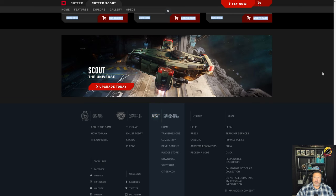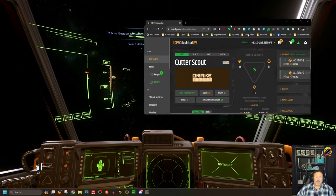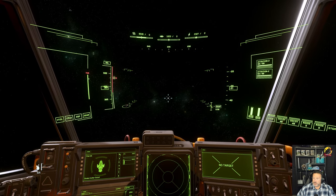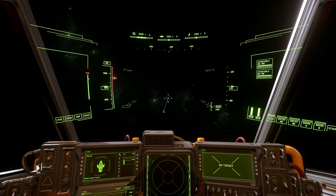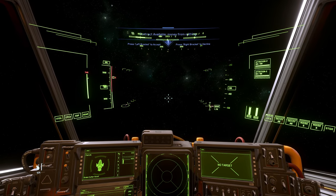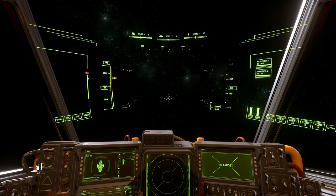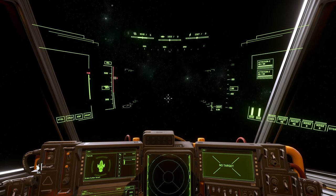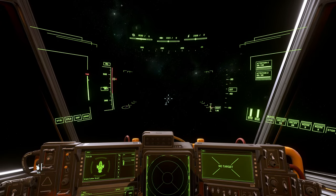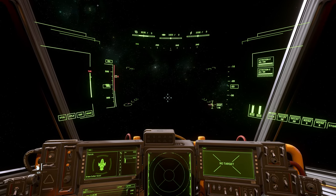That's really about it for the Drake Cutter Scout — a very interesting ship. Let me know what you think of it in the comments below, whether it's worth your investment, if you've fought in it. With that, I'm going to head back to Everest Harbor and grab my A1 Spirit and probably work on that video. I'm Fist25 — if this video helps you at all please like and subscribe, join us on the Discord for the B Team. We stream every Thursday night at 7 PM Mountain Time, and catch Jawa on Sunday mornings at 9 AM Mountain Time. Good night, Stanton.